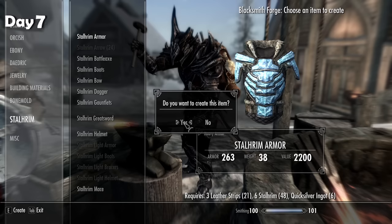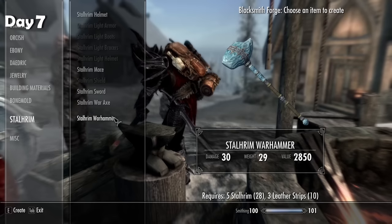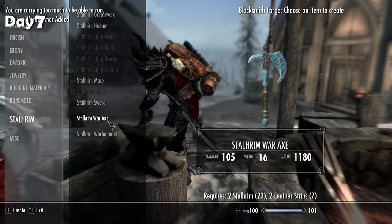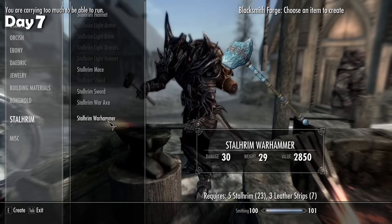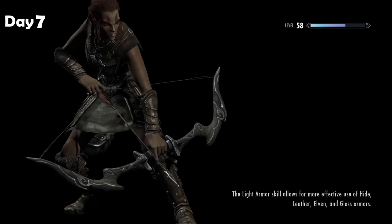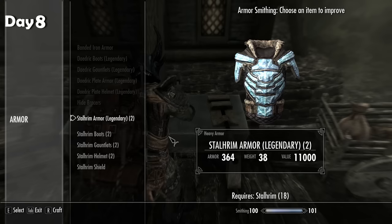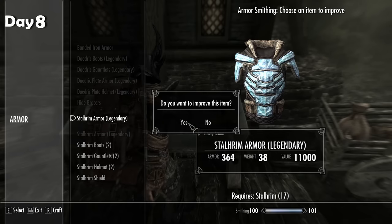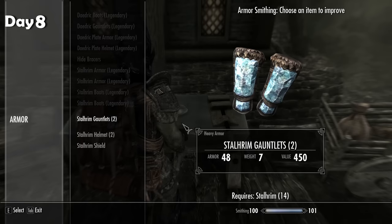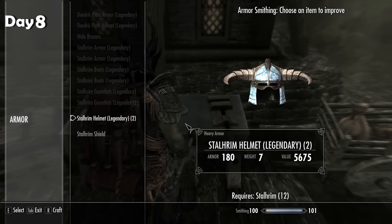I'm going to make the heavy set of Stalhrim — one for me and one for my follower, so I need two full sets. I'm also going to work on two-handed weapons. I'd like to get all of my skills to Legendary at some point, so swapping from one-handed to two-handed now that I've maxed it might be smart. I'm going to head home to hang up some things I've collected — my inventory is a mess. I upgraded armor and weapons for me and my follower, but I want the full enchanting set before enchanting anything, so I'll stuff them in a barrel until then.